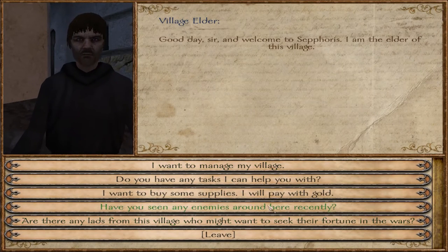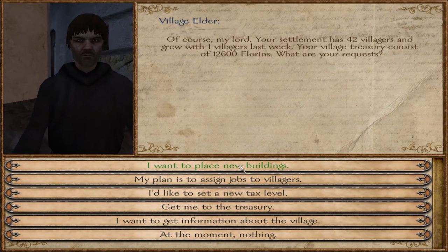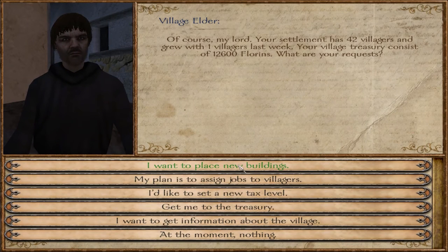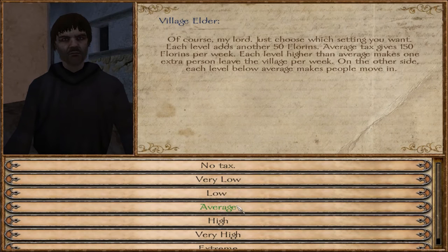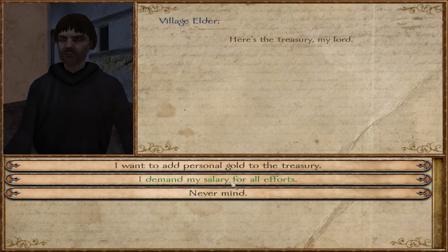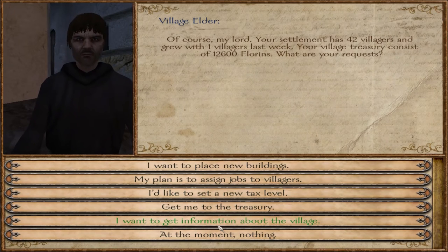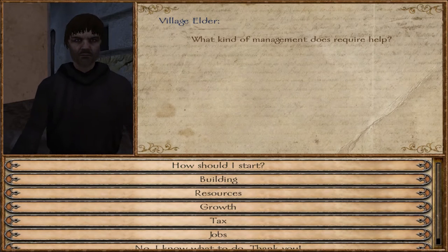I want to manage my village. All of these are regular things, and this is the new feature. The village elder tells us: the settlement has 42 villagers and grew by one last week. The village treasury consists of 12,000 florins. I've been reading through everything the village elder had to tell me. The max amount of people you can have in a village is 80, and they grow by having a surplus of food. You can assign four jobs: farmers, woodcutters, stonecutters, and blacksmiths — woodcutters provide wood, stonecutters stone, blacksmiths tools.